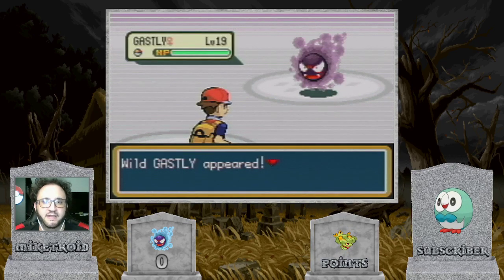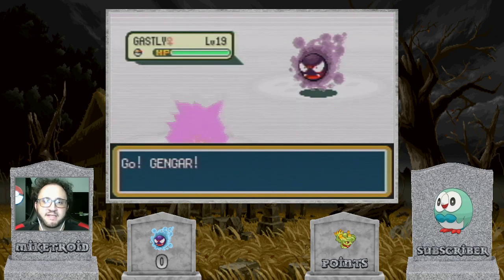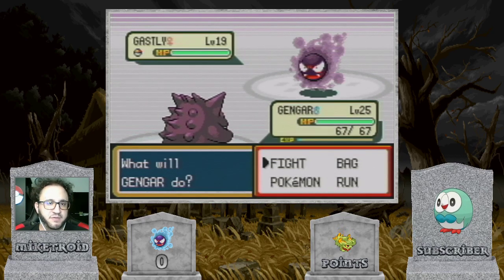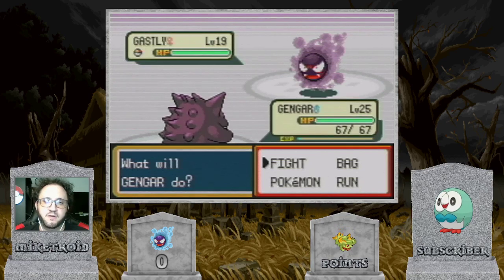Now here comes our target. It is worth noting that Ghastly is most prevalent on the third floor of Pokemon Tower — it's 90% Ghastly, 9% Cubone, and 1% Haunter — so if you're going for Ghastly, this is definitely the spot to do it.